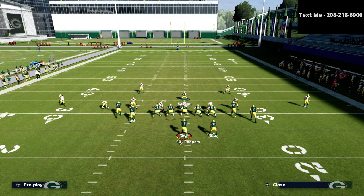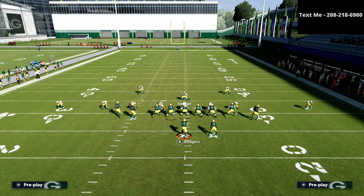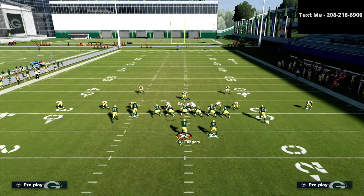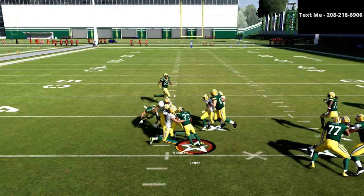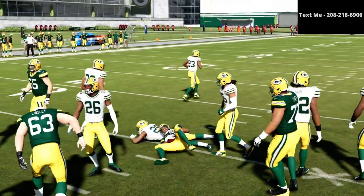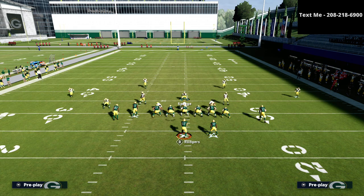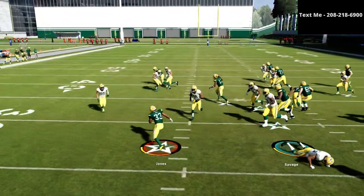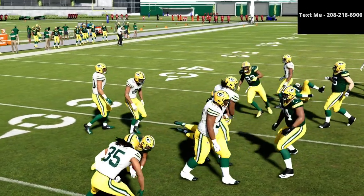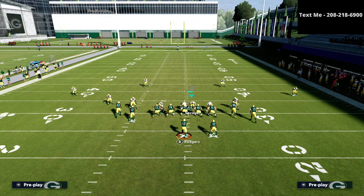Briefly on run defense — more than likely they're going to use quick base, so I like to create a simple balanced look. Gun tight is not really the best formation to run from; they've got some zero-one traps and stuff like that, but nothing like a trips tight end style where you can pound the ball. You don't really have to worry about the run. If you shift the defensive line one way or the other, you're typically going to have a pretty decent time stopping it.